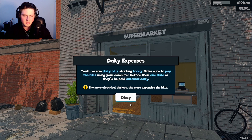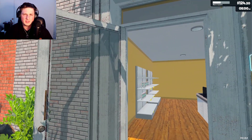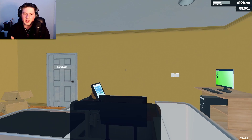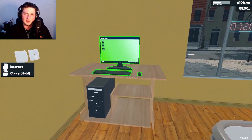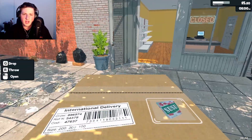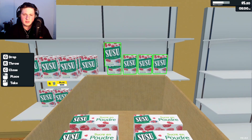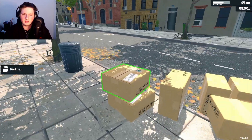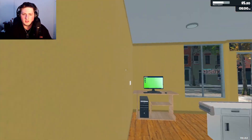You'll receive daily bills — make sure to pay the bills using your computer before the due date or they'll be paid automatically. I'm not really charging tax right now, so if I've got tax fraud on there already, I might as well not pay my bills or electrical either. I'm sure it'll be fine. We just gotta buy that powder — we need all the money we can to get all the powdered sugar we can. We got eight boxes of that shit. Let's get these boxes — we got eight boxes in stock before the open. Holy crap, we might fill our shelves today.